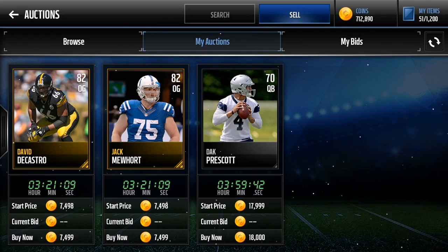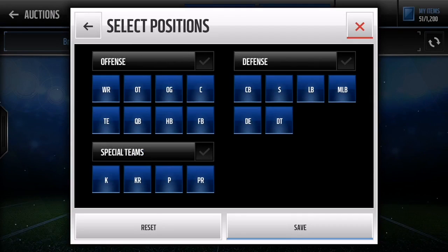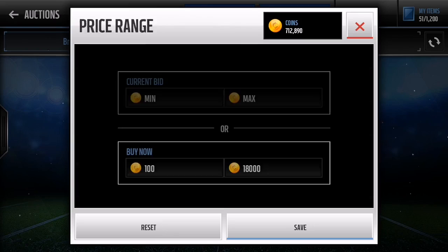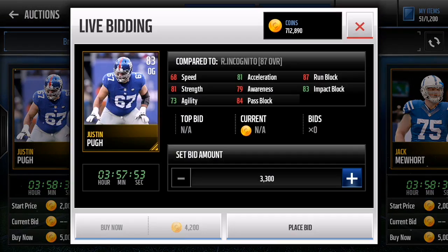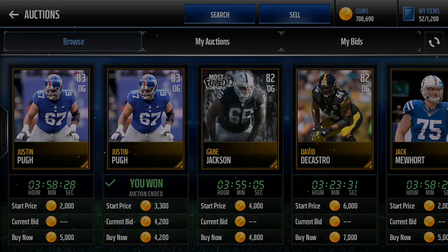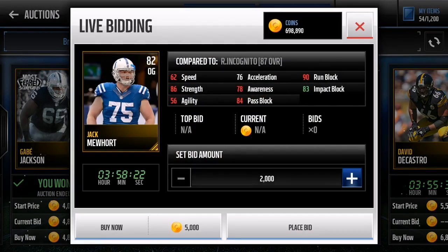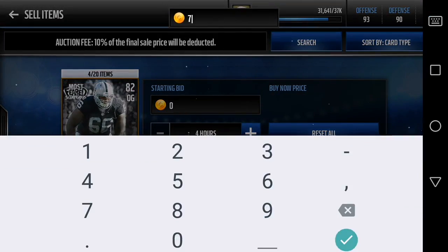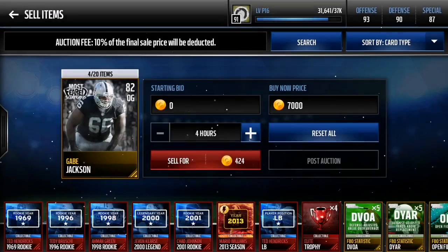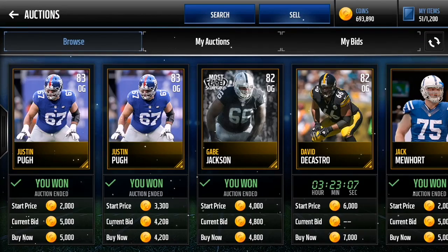On my auctions you can see there are 2 old guards — that has something to do with the next filter. Basically you can go 82 overall offensive guards. Below 81, offensive guards just don't go for anything. Bang bang, here we go — people are dropping these boys! I got 4 snipes right there. I'm gonna list them all up for 7k, they will eventually sell, you guys just gotta be patient. There's another sniping filter that's working — I'm out here pickpocketing, taking all these coins!